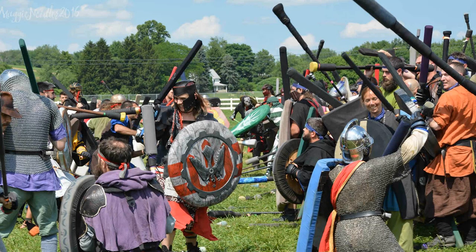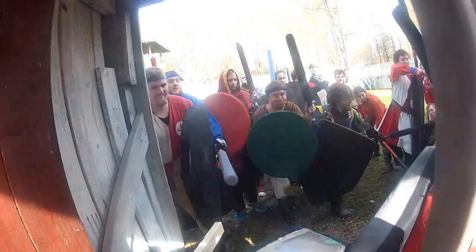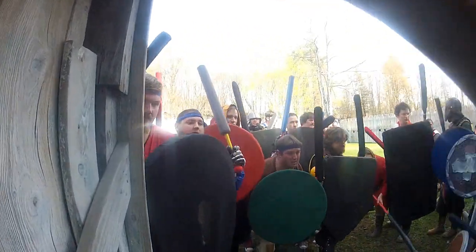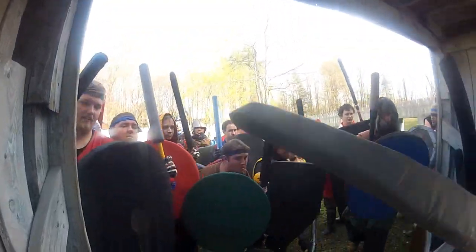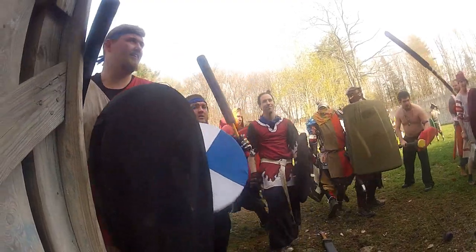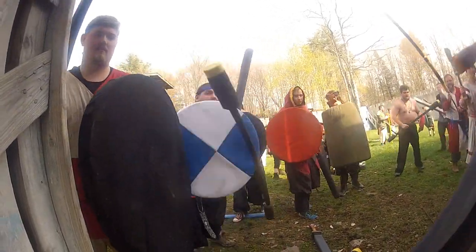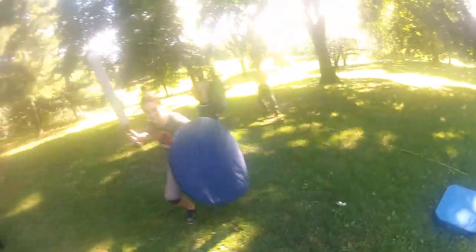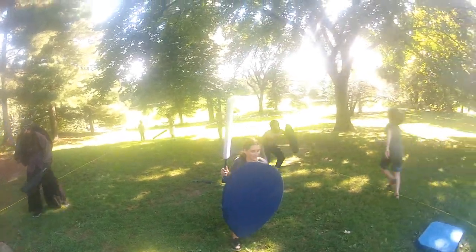When someone is hit, depending on where they're hit, different things happen. If someone is struck on the leg and the hit is deemed good, they'll usually yell 'leg,' or acknowledge the hit in some way, and they will then go down on the knee of the leg that was hit.